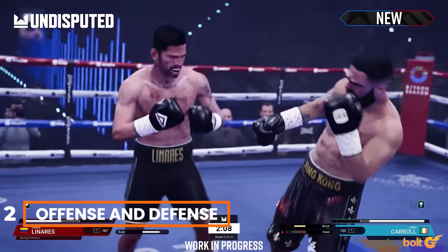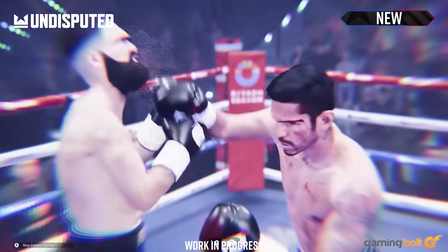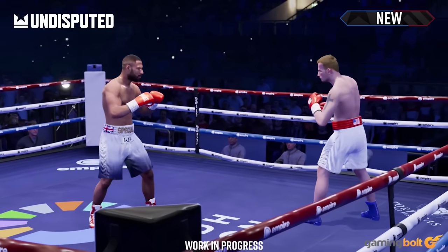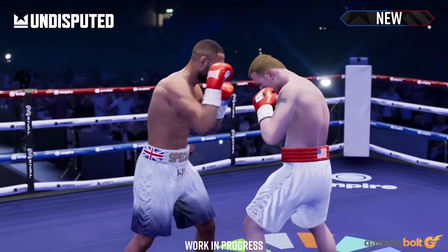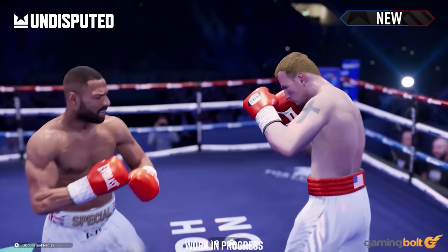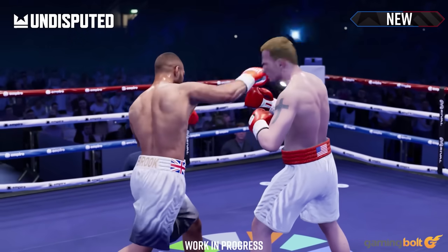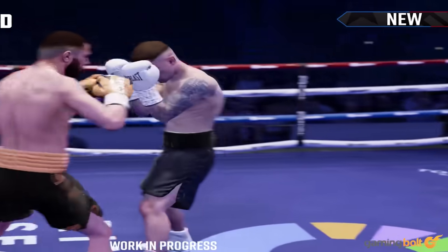Offense and Defense. Beyond its movement and footwork mechanics, Undisputed will also tout over 60 different kinds of punches for players to unleash at opponents — from hooks, to uppercuts, to jabs, and much more. On the defensive side of things, clever footwork, blocks, and more will be crucial to not only evade attacks but counter incoming moves. How you time your attacks and defensive maneuvers, and how you manage to move around the ring, will greatly inform how you perform in a fight.